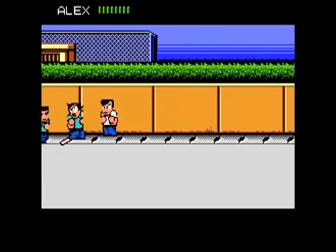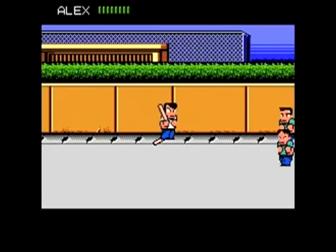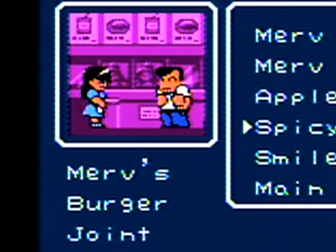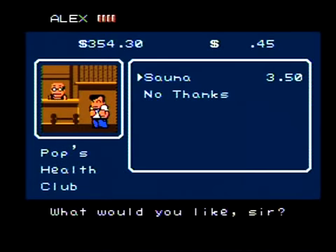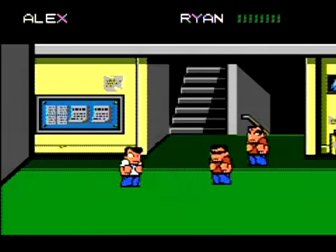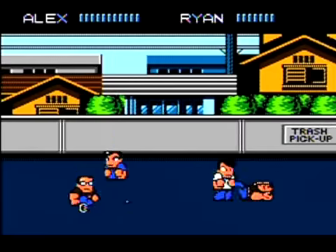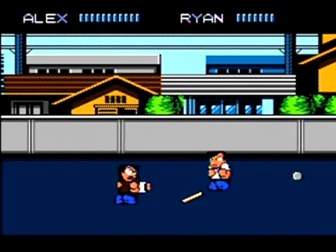Beaten-down enemies shout cries of defeat like "barf" and drop jingling change, which you spend at local shops. Buying a pair of shoes, chowing down on burgers at Merv's, and buying CDs all buff up stats to make you more of a badass — especially after learning some sweet martial art techniques from books. The game is best played with a friend, so that you can beat up enemies with your partner. Literally.